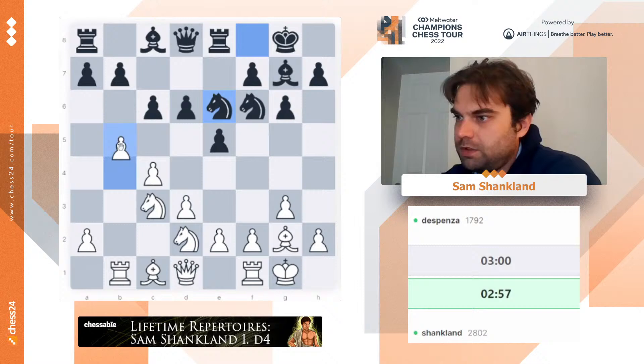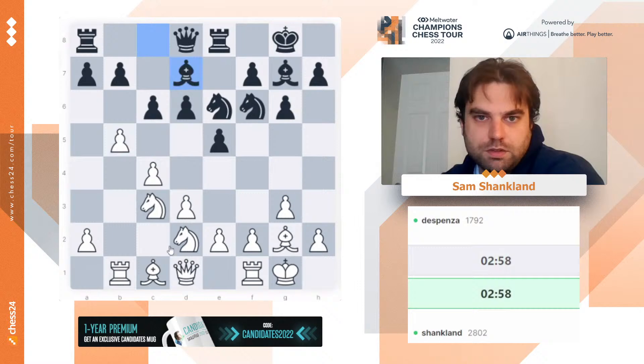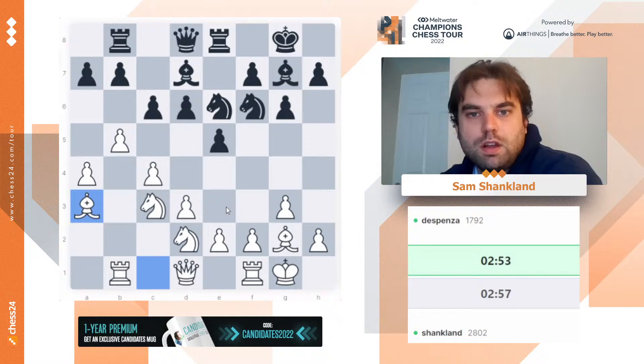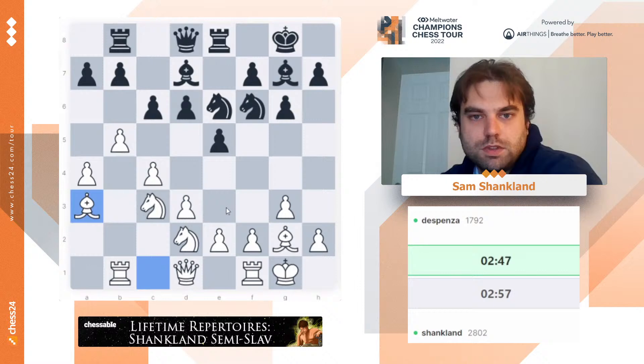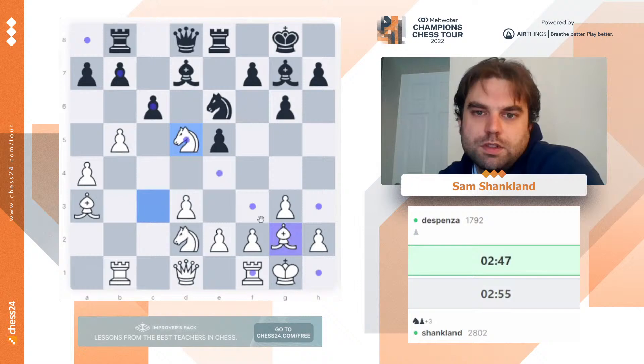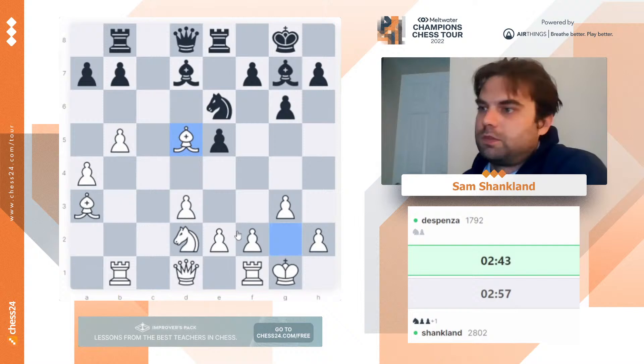Say you were playing Candidates in 2024 — who would be your two picks, non-USA, to be part of your team of two seconds? Well, that's a tough question to answer because we don't know who won't be USA in 2024. I have guys that I like to work with and I should probably keep that private. This is some typical reverse closed Sicilian. Okay, d5 just loses a pawn and all of a sudden my pieces are fantastic as well.